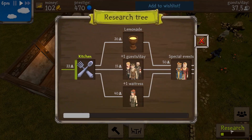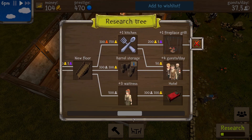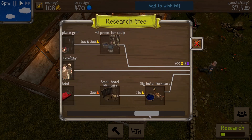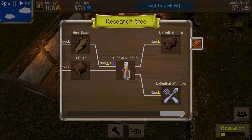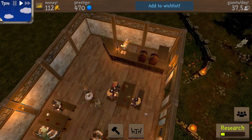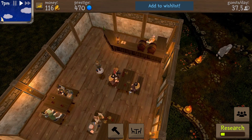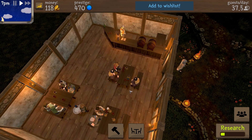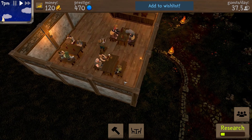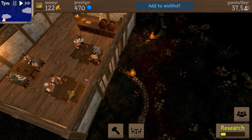Let's check the research real quick. Here's the little research tree — at the end of it is unlimited bars and unlimited kitchens. I think this green bar has to go all the way across before I can research the kitchen. So right now I'm just hanging back making sure we get a lot of people served. We've got 118 coins, which is very good.